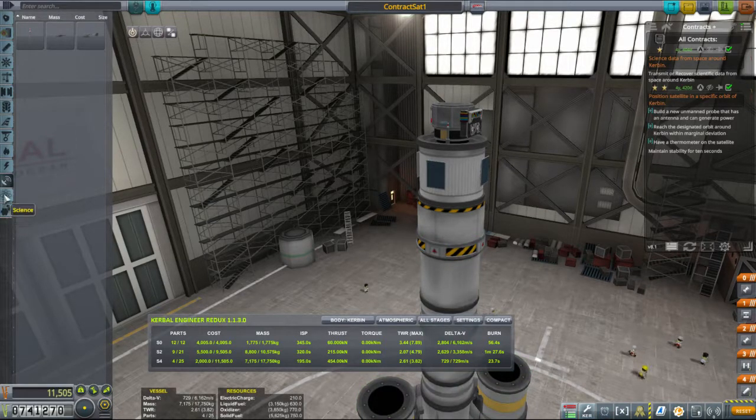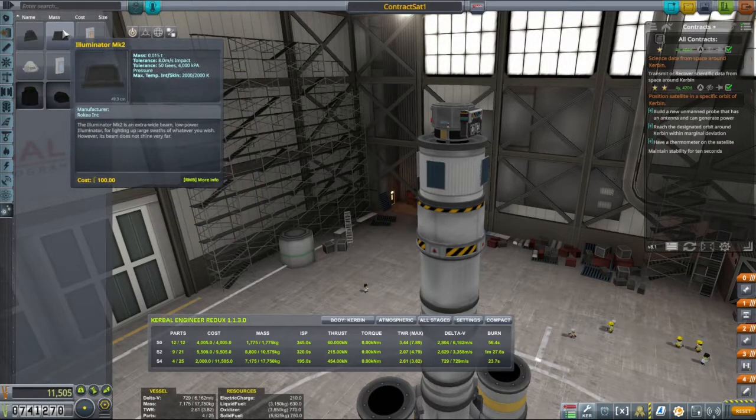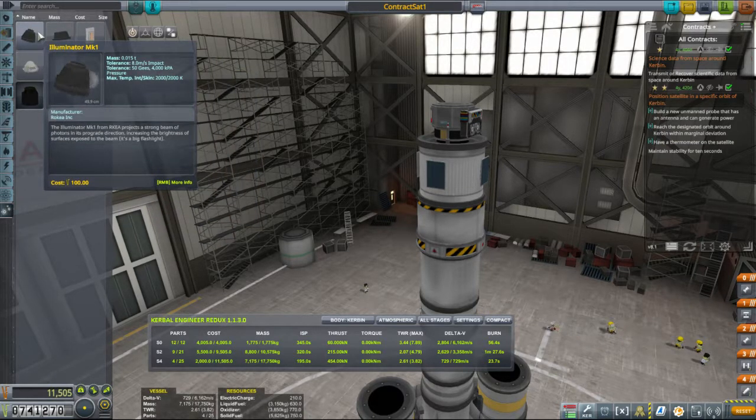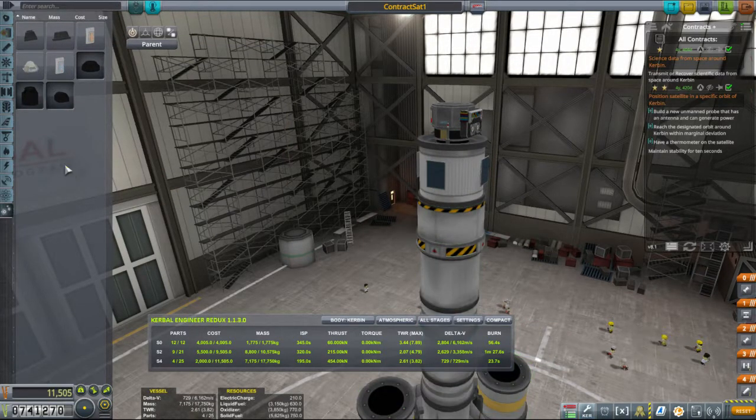Utility — don't need those, we're not coming back. Electrical, ground, aerodynamics, payload, coupling, structural command and control. Nothing. All right, so it doesn't look like... Thermal, battery packs. I was looking for reaction wheels, which we don't have. No reaction wheels.